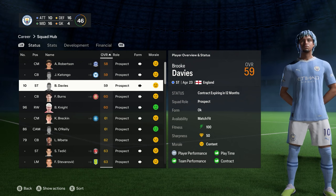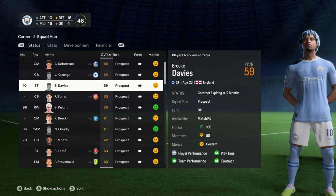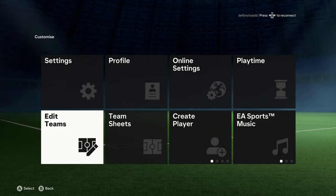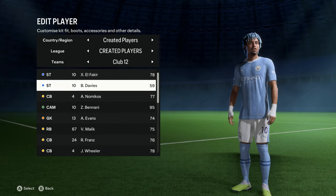You can always change the player's ratings in the attributes section when creating the player. You can start a new manager career mode with your player from your player career mode. If you want to simulate buying your player from his current club, just start a career mode at a different club like Arsenal, Barcelona, or Roma, then go into the transfer window, search for him by name, and buy him. The same applies if you create a club - just go to Manchester City and buy him.